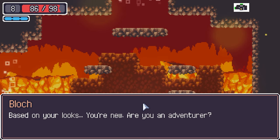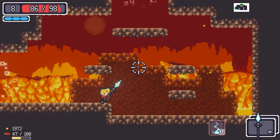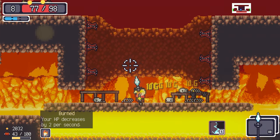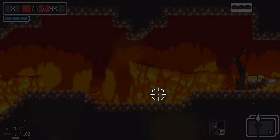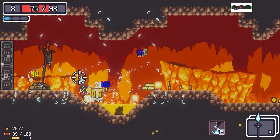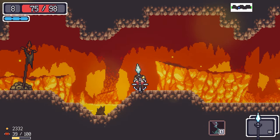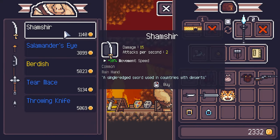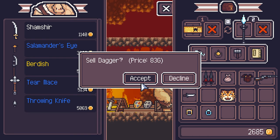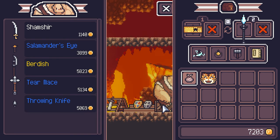Sometimes I don't get anything and sometimes I get everything. We saved Blush — she allows us to unlock and switch between different characters. Shop — I don't think I need anything else, let's sell some things.